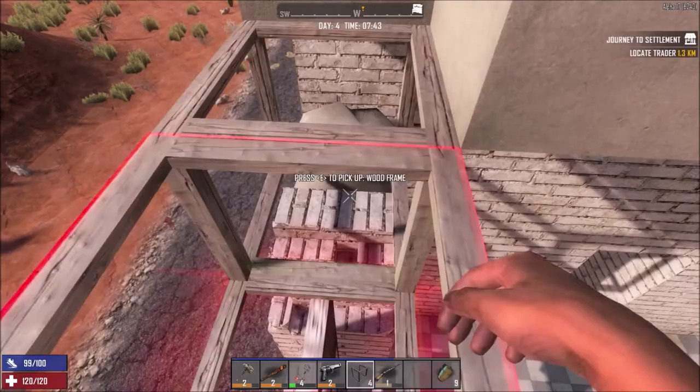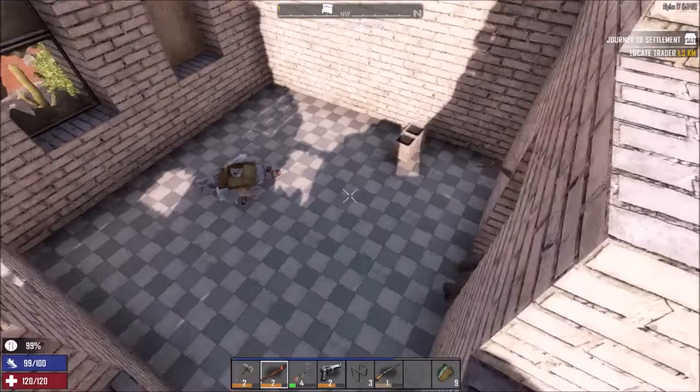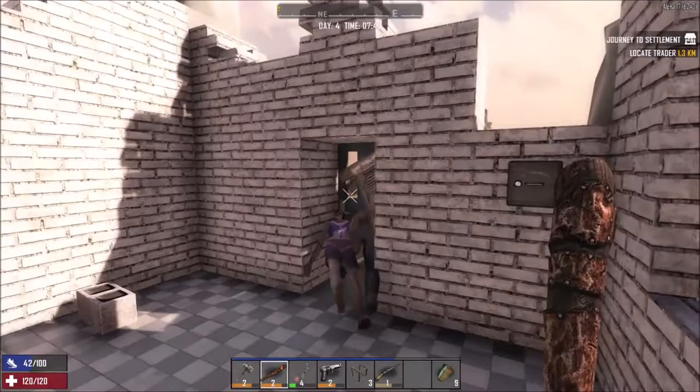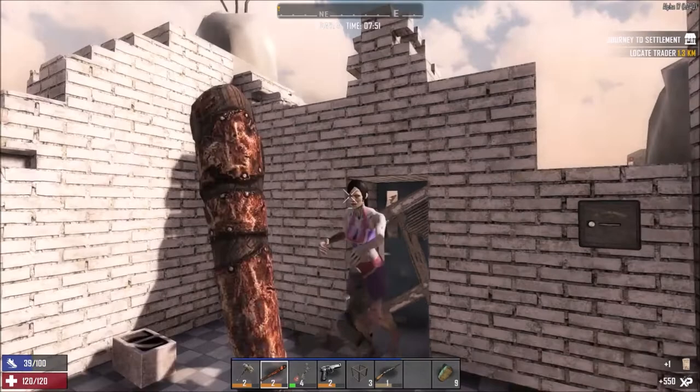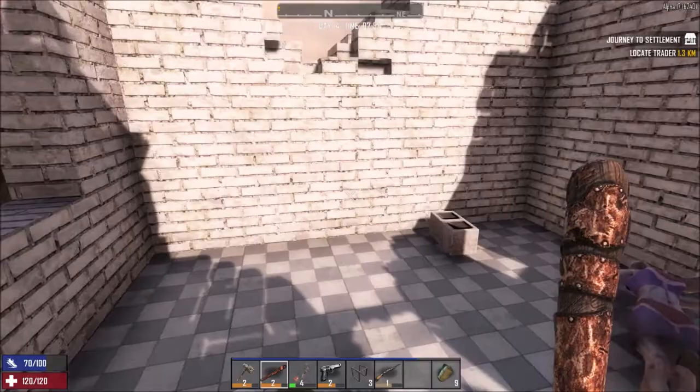Today we're just going to continue looting and keep going from where we left off. I have my shotgun and pistol and we're actually looking for more ammo at the moment — we don't really have a ton. There are one or two zombies, but that should still be okay. I'm actually wearing goggles at the moment that should help with the loot quality.